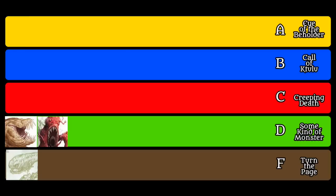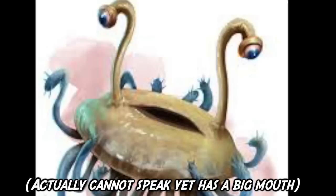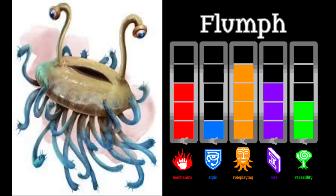We have now reached the mid-levels of the Aberrations ranking, which as usual has the highest quantity of specimens. The Flumph is a monster that I've long since hated on. Its appearance is so cartoonish, like something that belongs in Adventure Time or Aqua Teen Hunger Force more than D&D. But as I studied the monster manual entry, I discovered that this creature actually has some really interesting abilities and lore to it.